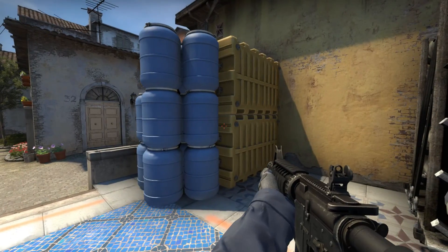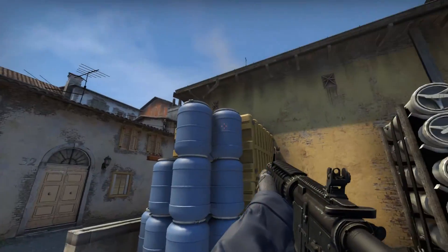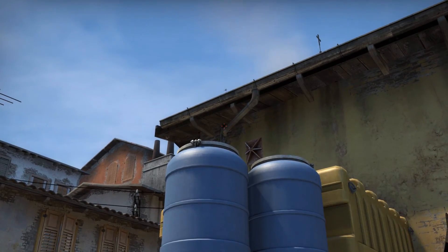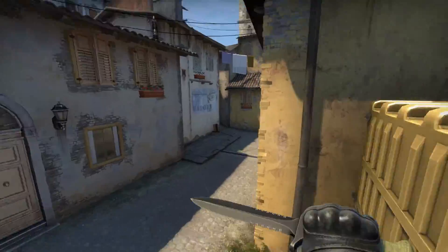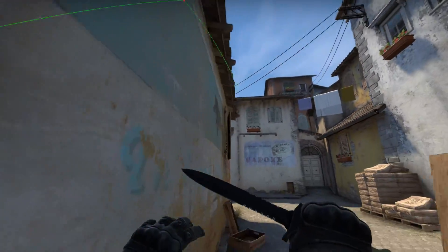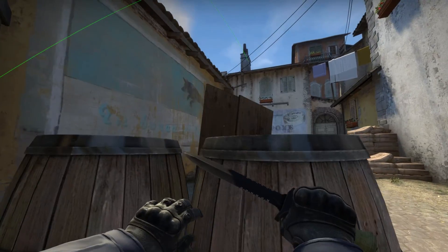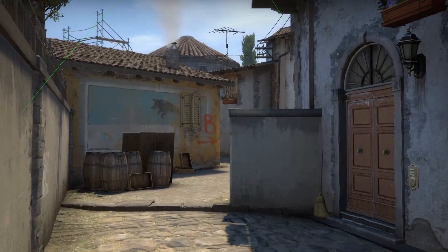Same thing for over here — this is the right spot. The first flash: aim it at the top of this elbow in the downspout, aim there, jump throw. That flashes everything in top banana, all these positions, and everything on this angle.